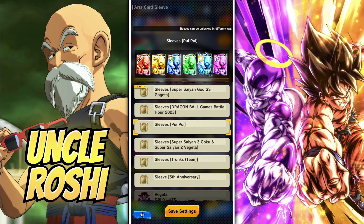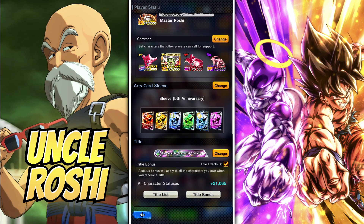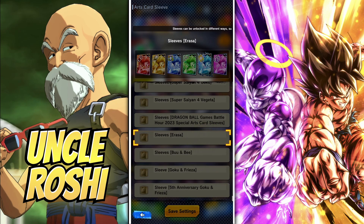I'll choose the 5th Anniversary for now and tap Save Settings to save your choice. And I almost forgot that at the very bottom of the list are all the sleeves you don't have. Some of these are available to me now, so I'm going to go grab them, but I'm not exactly sure where to get the last one.